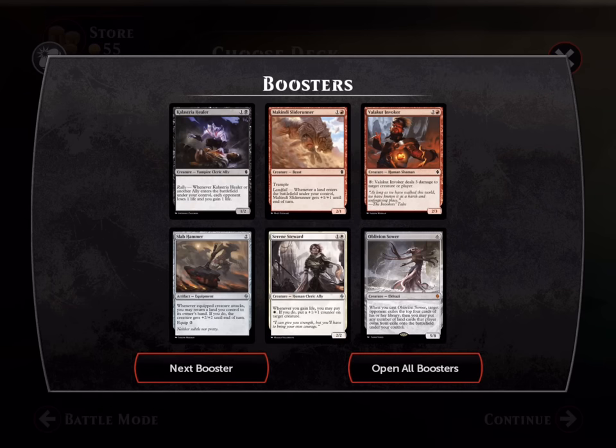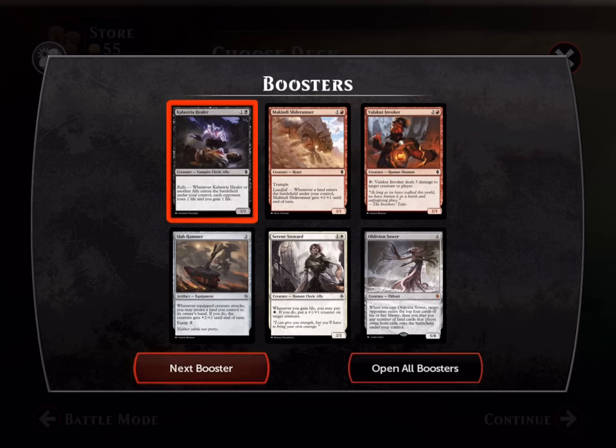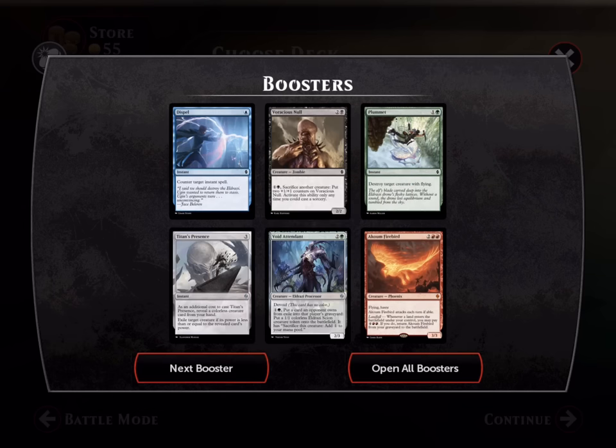Also, our second mythic — Oblivion. When you cast it, target exile. This one's actually very good, you can probably put it in any deck. It's just a 5-mana body, and the fact that you may put any number of lands from that player — it doesn't have to work in an exile deck. Not bad at all.